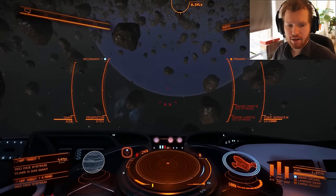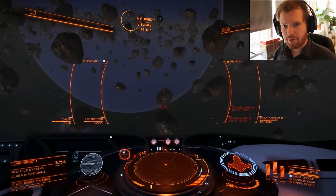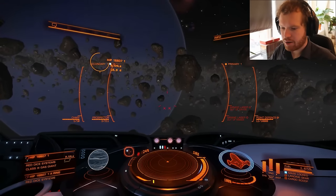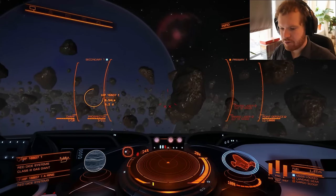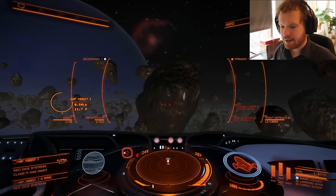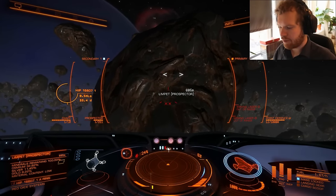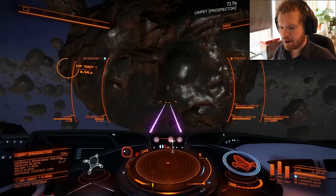Because all rocks are created equal, it doesn't really matter which rocks you go for. The only things to consider are the shape of the rock and how fast it's spinning. See this very elongated rock in front of me — if I move up close and mine at the flat side, the fragments will come out closer to the center of the rock.